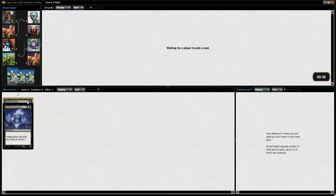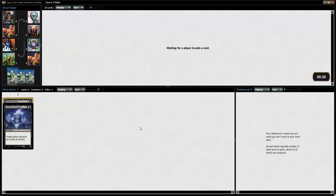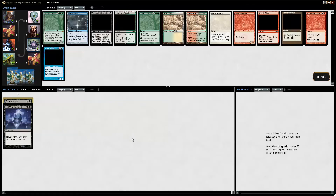Bitterblossom is actually pretty nice. I haven't actually played Bitterblossom in a cube — well, once, but it was a splash and not very exciting. That draft didn't really end up well, let's just say that. Bitterblossom is a very powerful card. Now we might splash blue for a card or two, you never know.